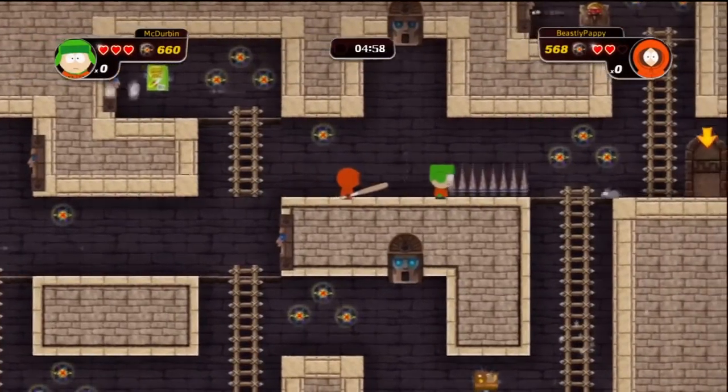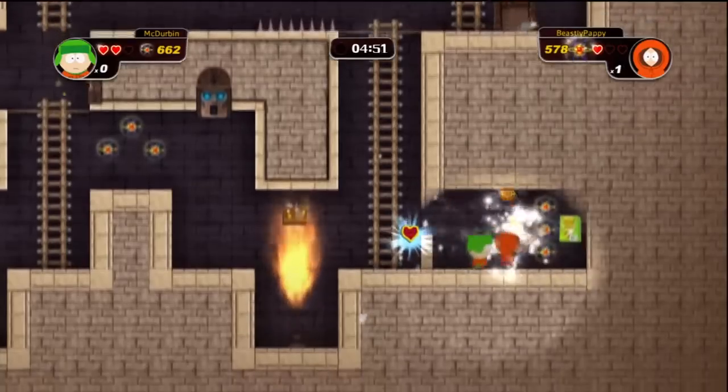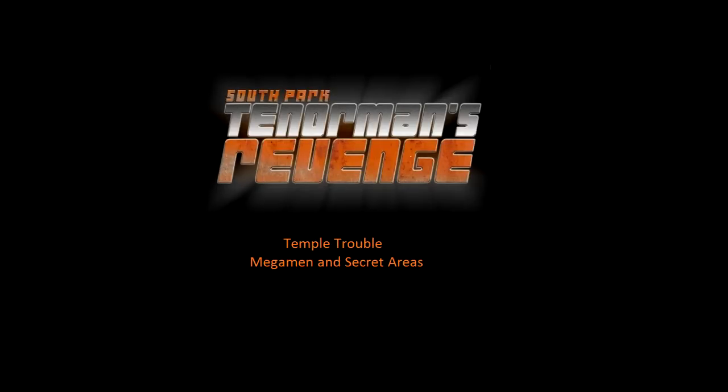I cut out the part where we went through the level. This is at the end of the level, right before the exit. Go down that ladder before the exit, and that's secret area number twenty. Good luck finding all the collectibles, and thanks for watching.